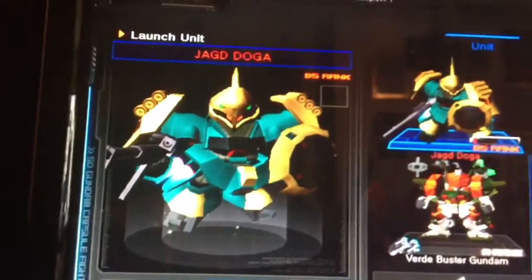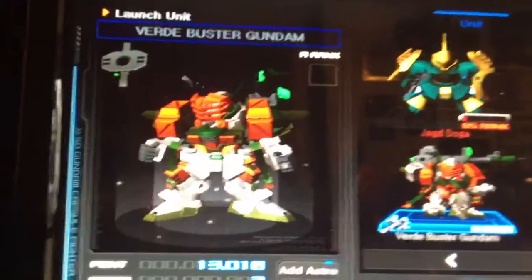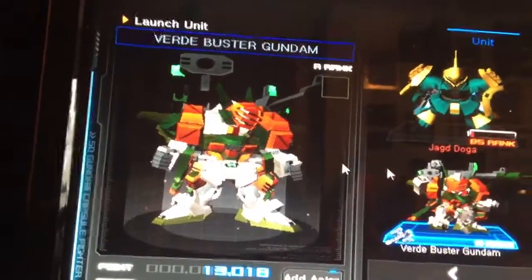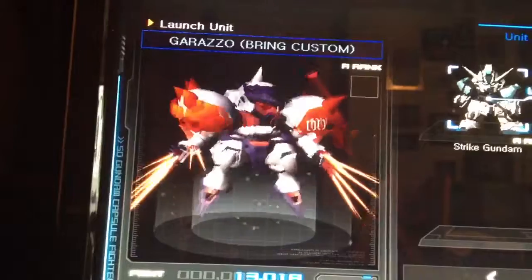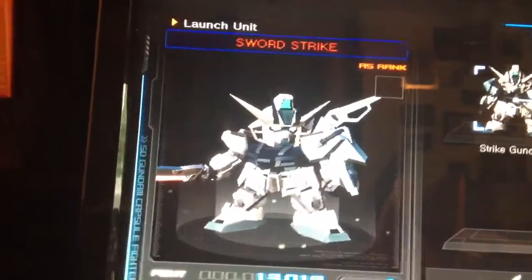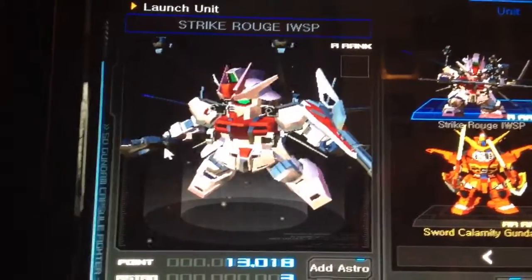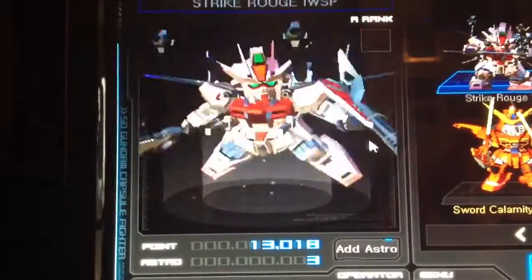Third page is my Jagdoga, my Bushido Ahead, my G3, my Verde Buster — I'm not going to paint the Verde Buster deactive because it's not SEED, it's some SEED Astray thing or whatever. My Psycho, my Garazzo Bring. Fourth page has my Strike, Aegis, and Sword Strike. Right now I'm researching the Jesta PR. There's my Strike Rogue — I'm not going to paint it deactive because I never saw it deactive, and it has the same color as the other one, so it's basically a duplicate. It has the sword and the flight pack.